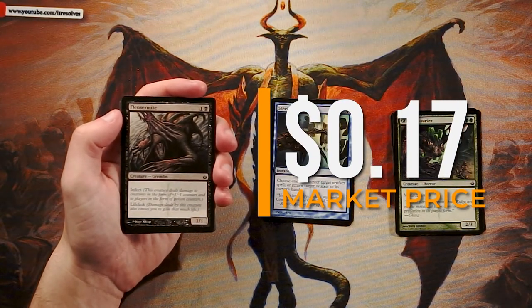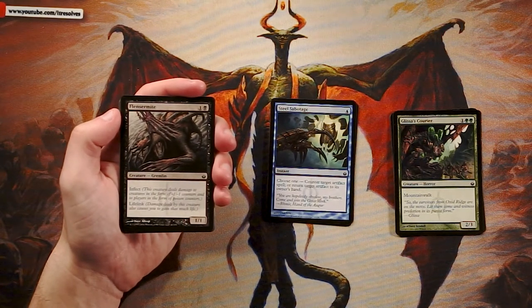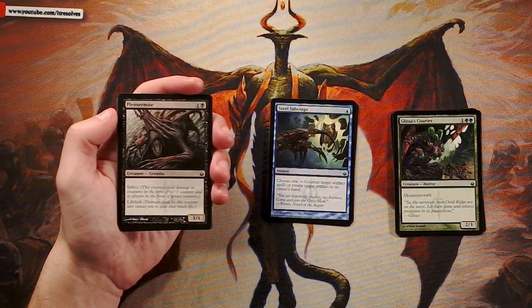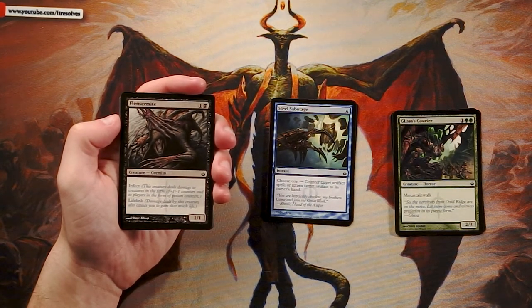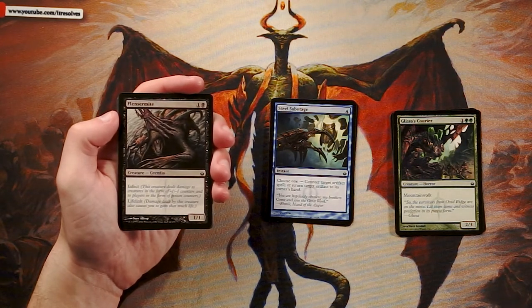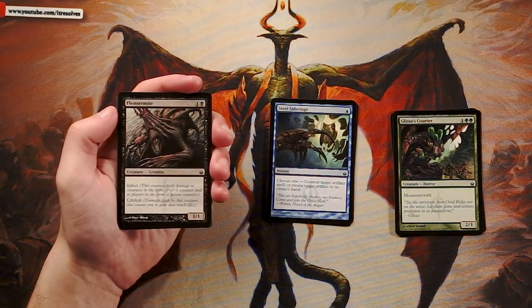Flinzer Mite is a one-one for one black with infect and lifelink. Infect means it deals damage to creatures as negative one negative one counters and to players as poison counters — at ten poison counters, that player loses. Lifelink means damage also gains you life. The keywords are great, but on a one-one for two they don't mean much when it doesn't match up to most creatures on turn two. This card needs other cards to be good, so I'm not in on it.